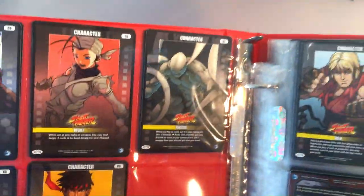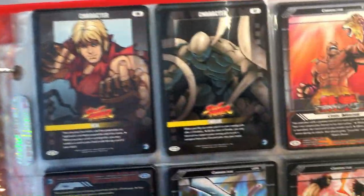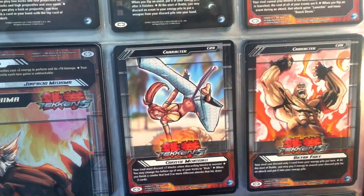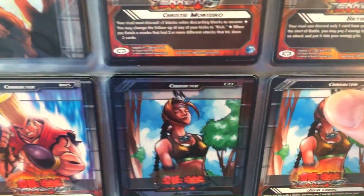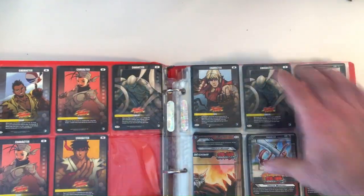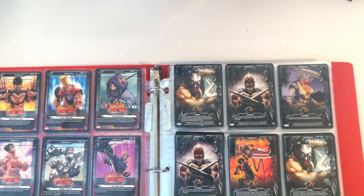So you had your foils, rares, and stuff as well. There are Street Fighter characters — 10 or 12 of them. Then you have some Tekken characters: Brian Fury, Paul — kind of a lot of characters to choose from. These had their individual power on their character card, so you build your deck accordingly.